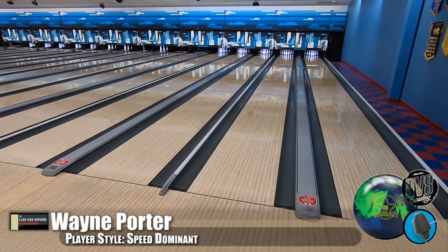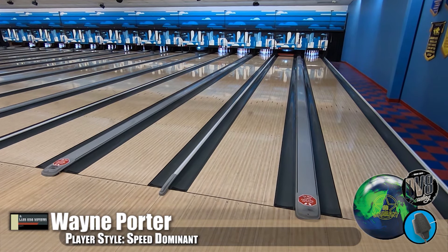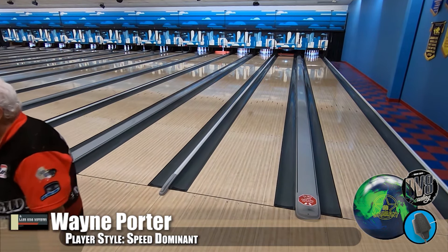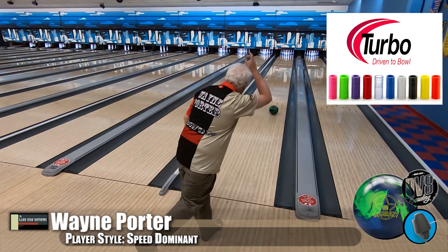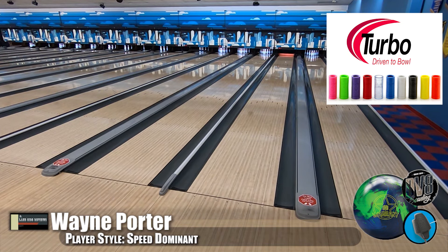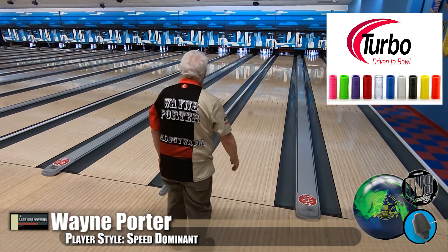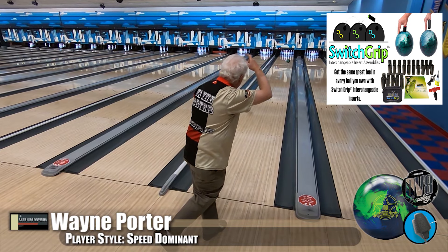Here is Wayne Porter, our speed dominant player. He's bowling on an easy house shot. It is the China — most people don't realize what this ball is. It's a hidden gem. With the other two releases, I could see how this one would get missed. Both balls were phenomenal with the Glam and the Intimidator. You look at it and go, what the heck's that core? Because that just kind of looks like somebody smashed some stuff together. Our speed dominant player here looks pretty good throwing it — he's just rolling it, letting the ball do the work, and it's smashing the pocket.